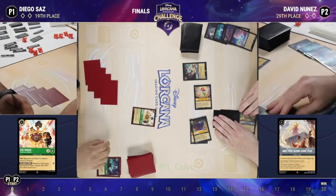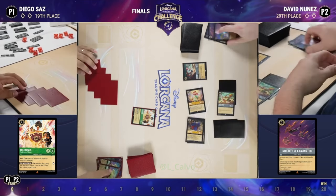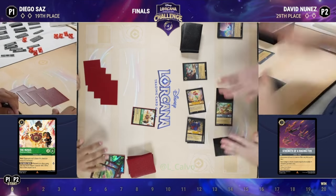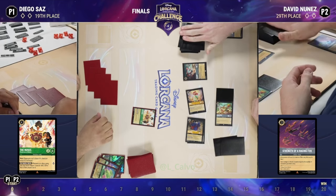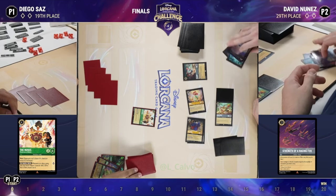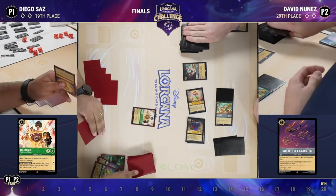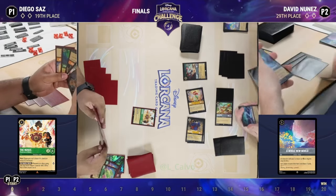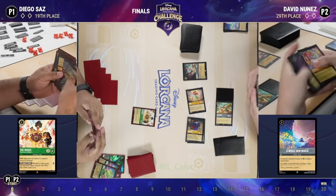Strength of a Raging Fire — I couldn't help myself. Then it looks like we're going to sing A Whole New World with the Queen here as well. David playing at a very brisk pace — I can really appreciate this. Building up a decent board state, he's got some singers on the board and some characters to stick.